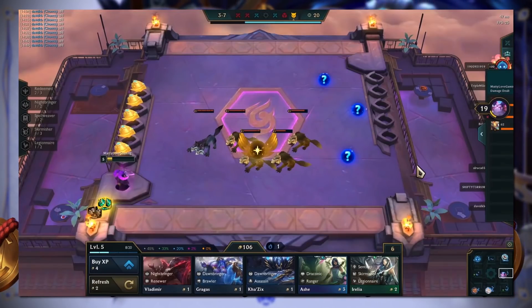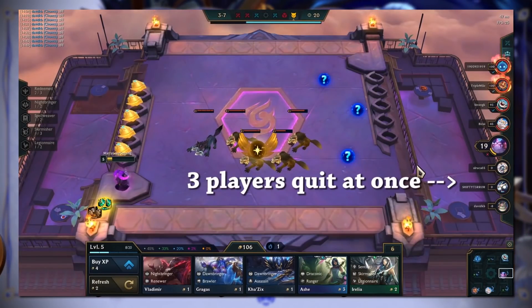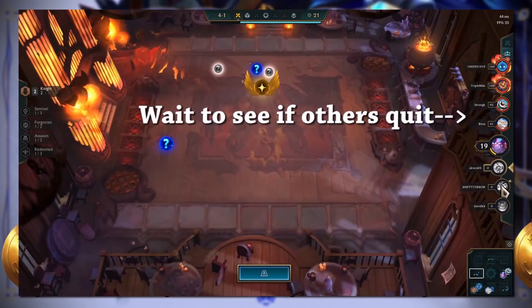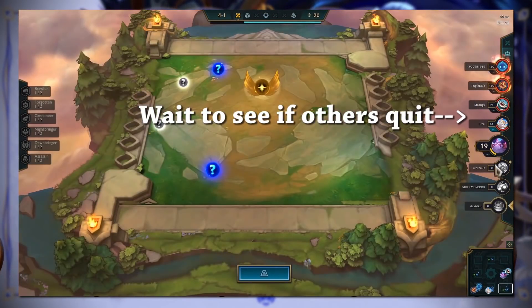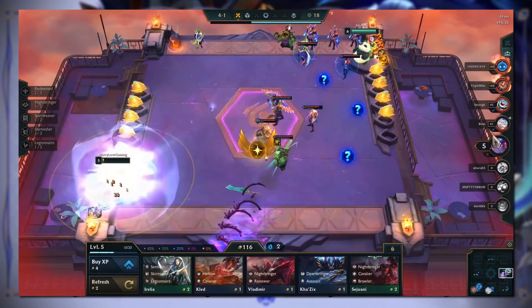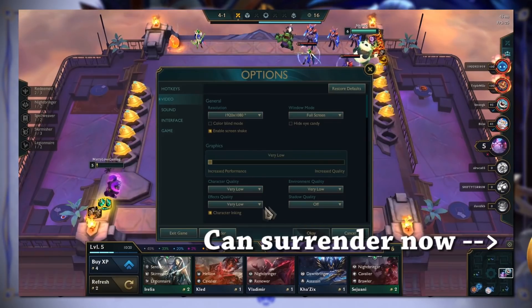Once it hits 10 minutes, I recommend waiting a little bit to see if anyone else in the lobby surrenders the game. In this clip, three players quit at once, so I waited for that and it jumped me up to fifth place — that's two extra tokens just for waiting a little bit extra. Since three people have quit, I can now surrender and I'll get a couple of extra tokens.